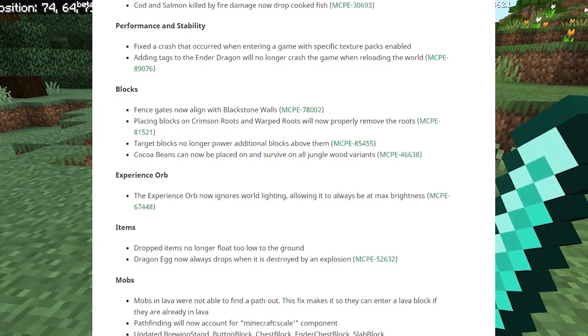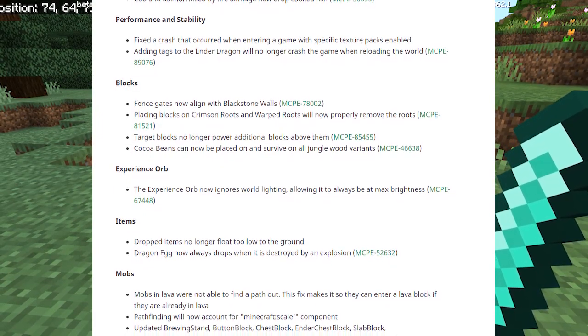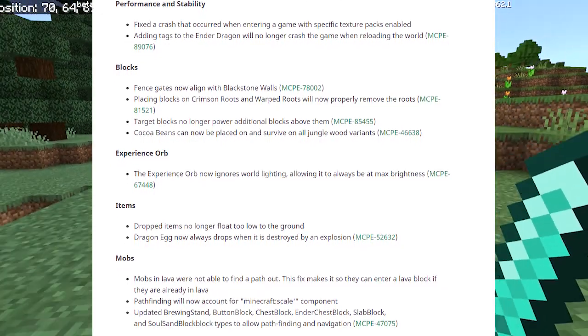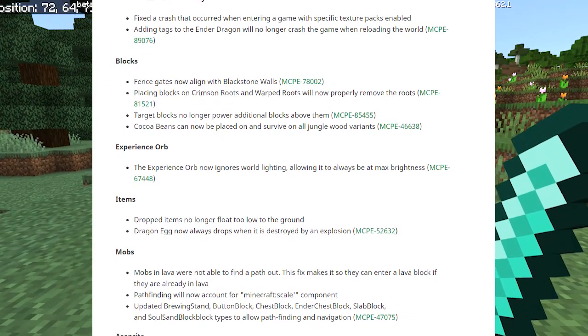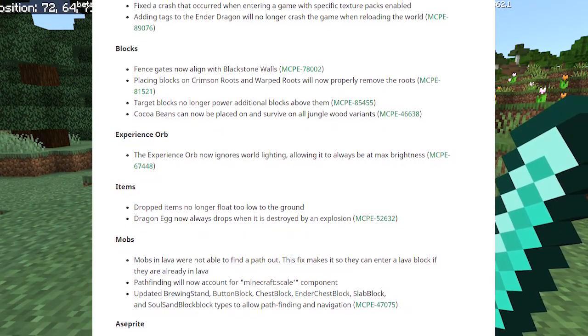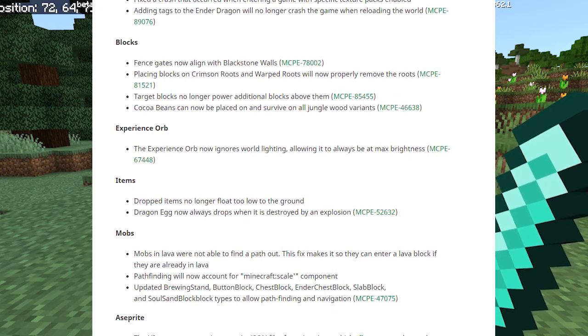Now on to performance and stability fixes. They fixed the crash that occurred when entering the game with specific texture packs enabled — good thing they fixed that. Adding tags to the ender dragon will no longer crash the game when reloading the world.